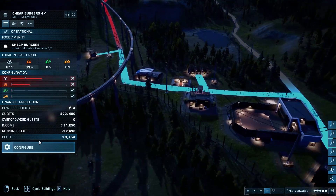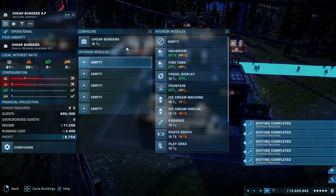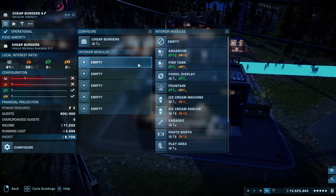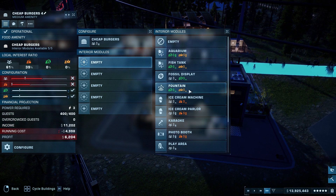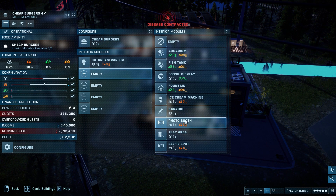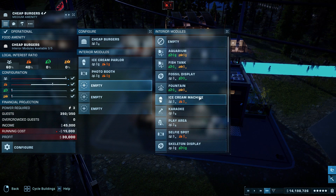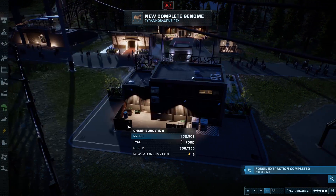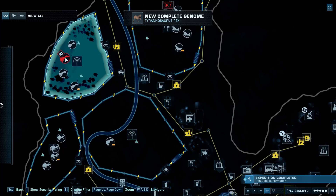Let's take a look at these - I just want to make sure we're making a profit. Some of this stuff hasn't been properly set up. We want an ice cream parlour - yes please. Photo booth, selfie spot. Anything else that'll increase it? Not really. We've got a Cryptosystem which we can actually heal, so let's heal it up.